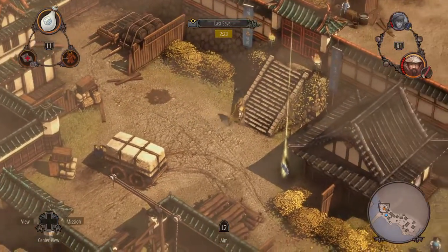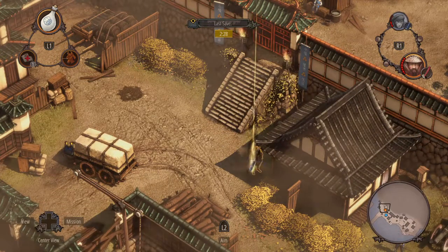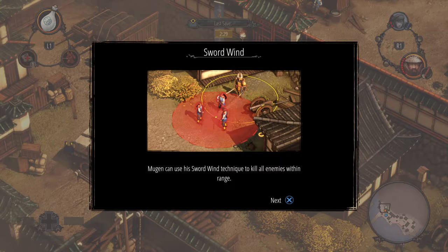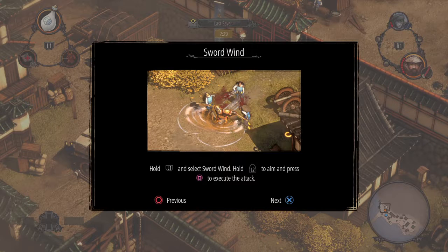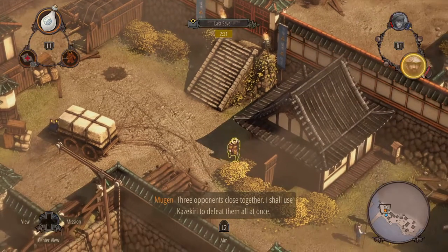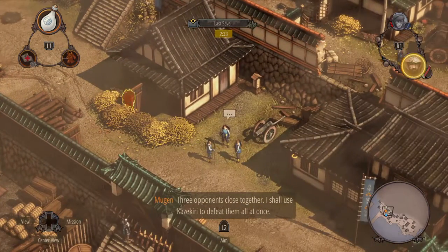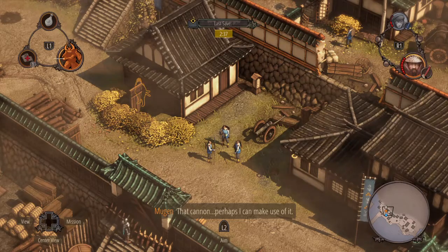Hayatato - what do I call this cannon? You must send them in here. Sword land technique to kill all enemies. Three opponents close together - I shall use Kazakiri to defeat them all at once. That cannon, perhaps I can make use of it.